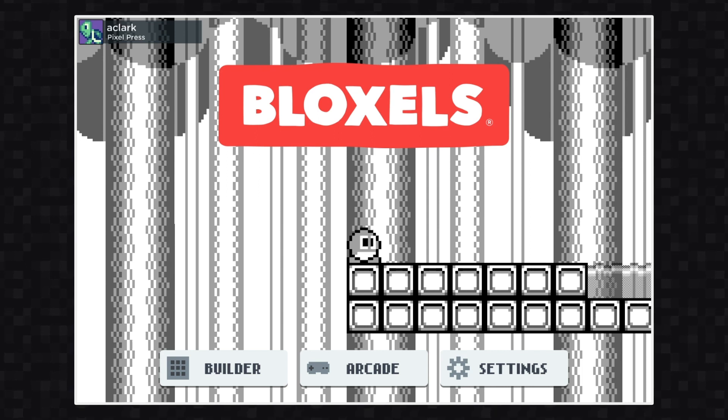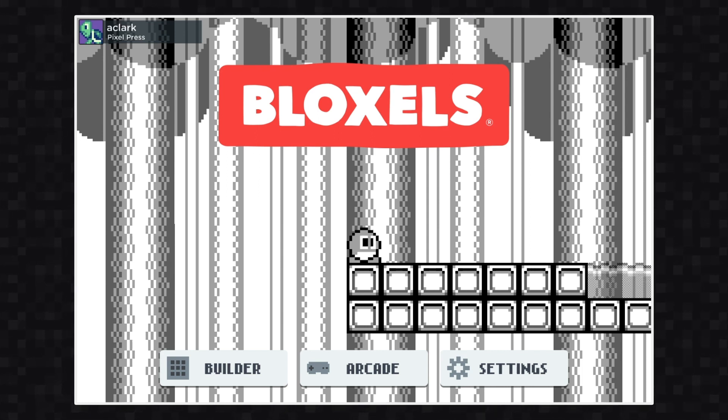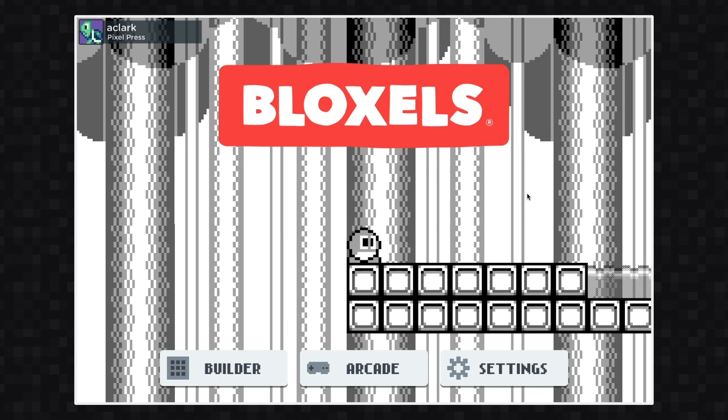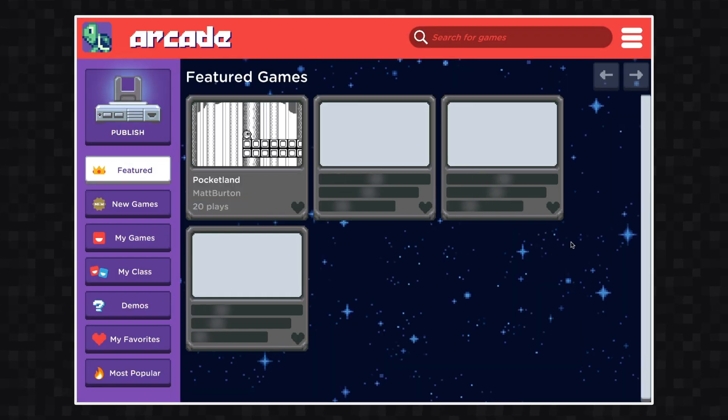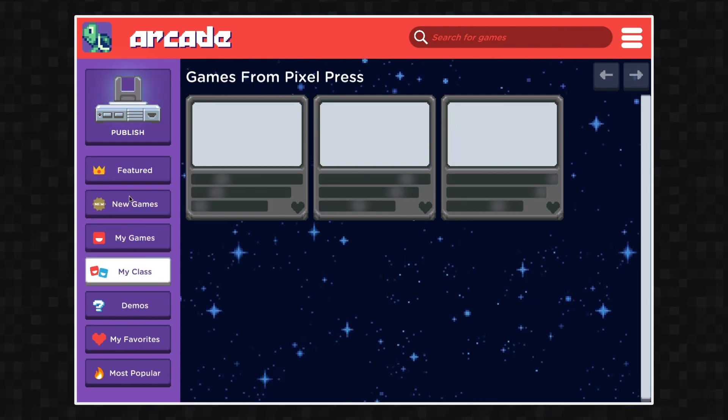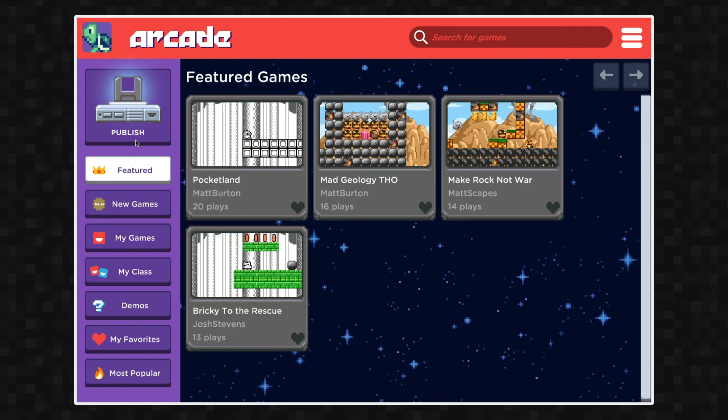In this video, I'm going to go over how to publish your game to the Bloxels Arcade. After you have logged in, click the center button that says Arcade. This will open up the arcade. Once you're in the arcade, you'll notice there are a lot of different sections. We don't need to worry about any of these, aside from the publish one.